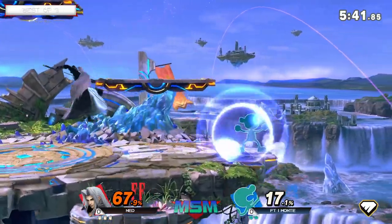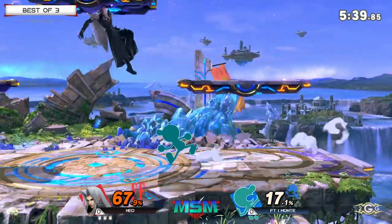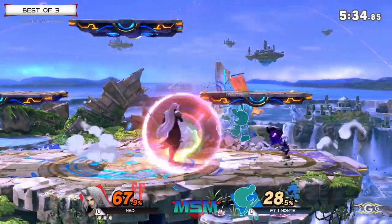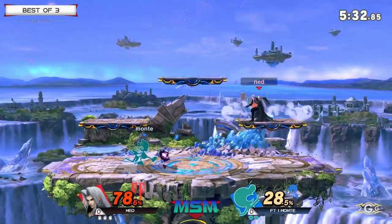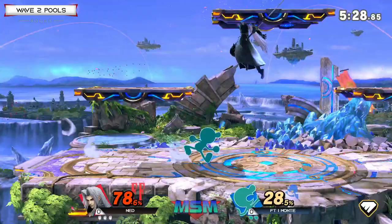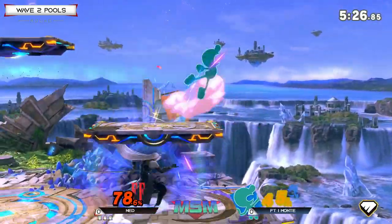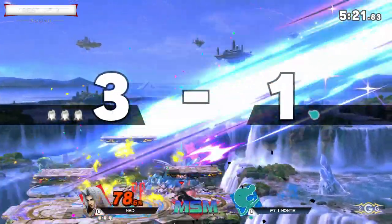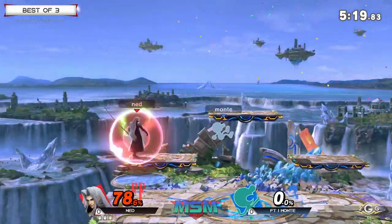Super active down tilt — not actually that hard to time that down tilt to hit people's recovery with Sephiroth. And if you catch him without a jump off stage in that scenario, great position to be in. I love how Ned is using the side B as well. That is a factor though — you get the Shadow Flayer onto Game & Watch, and Game & Watch can run off stage and bucket it. I think Ned's going to have to be pretty careful.